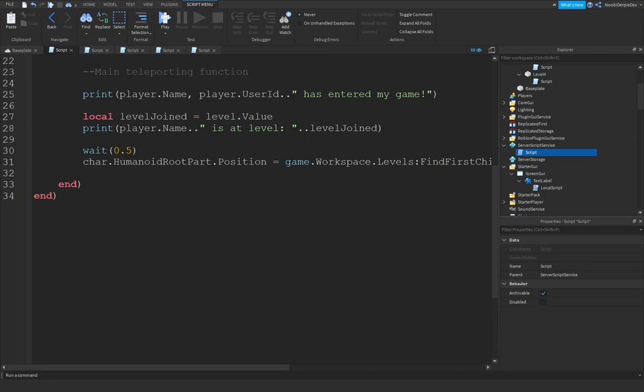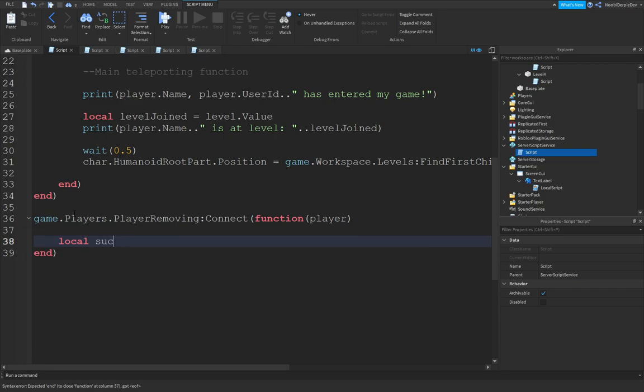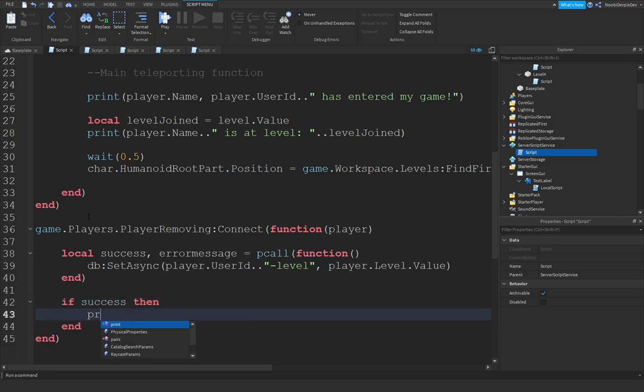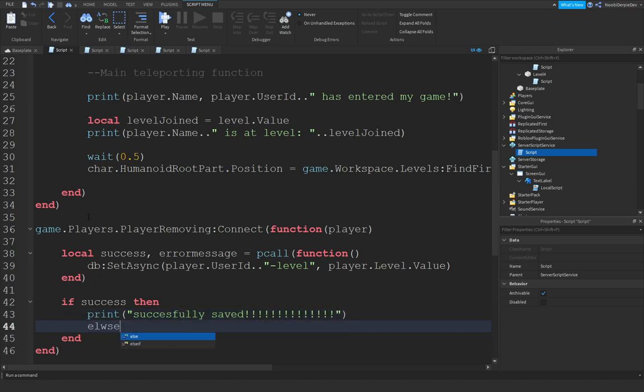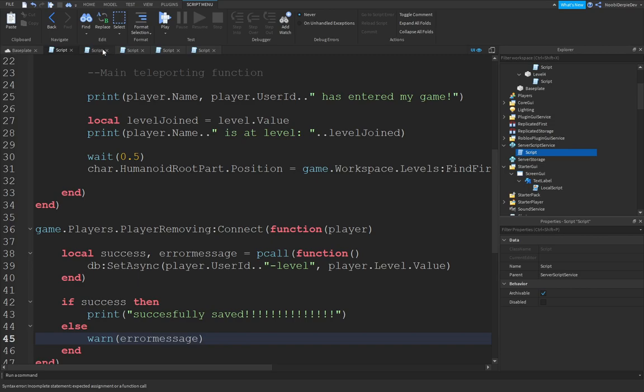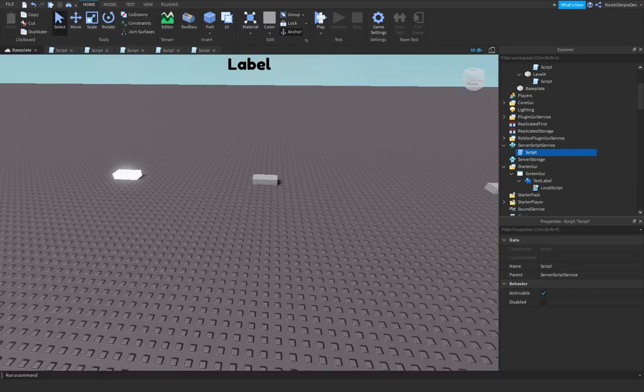We're going to continue with our script. We're going to add in a quick little event: game.Players.PlayerRemoving:Connect(function(player). Local success, errorMessage equals pcall(function() — db:SetAsync(player.UserId .. 'level', player.Level.Value). And then if success then print('Successfully saved'). And we're going to warn again our game with the error message. Go ahead and copy this and we are going to test this out right now.